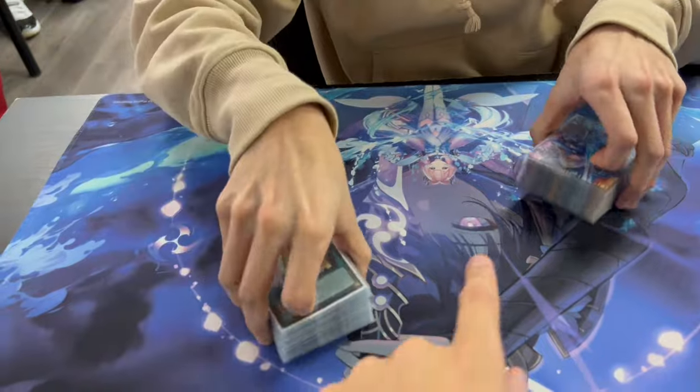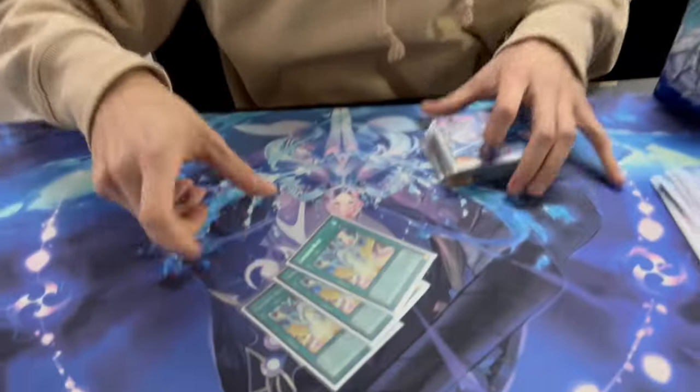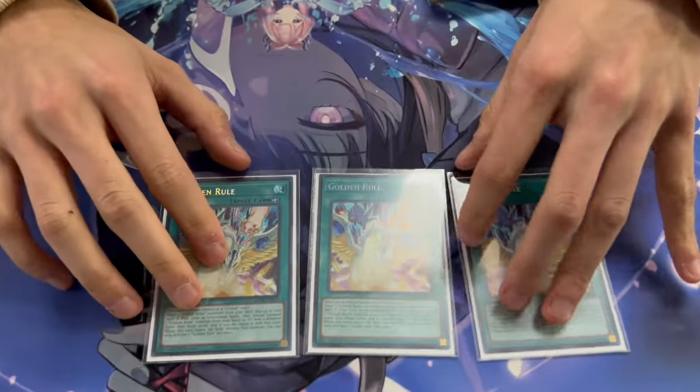It's also a form of disruption going first — you're bouncing your opponent's monsters as they're summoning, even sitting on your turn. Also, bodies on field are important for what comes next. Golden Rule is a crazy card: it places two Crystal Beasts from the deck and special summons from hand or graveyard; it does not target.